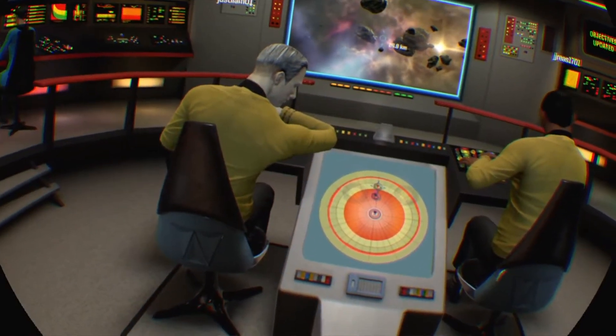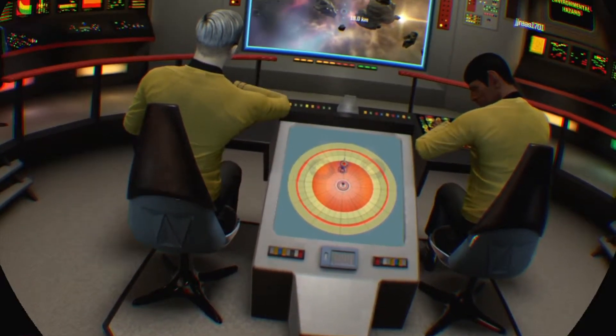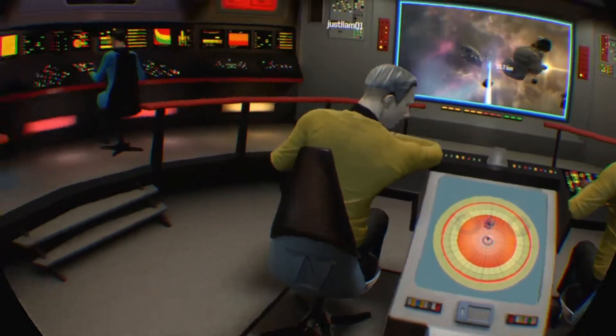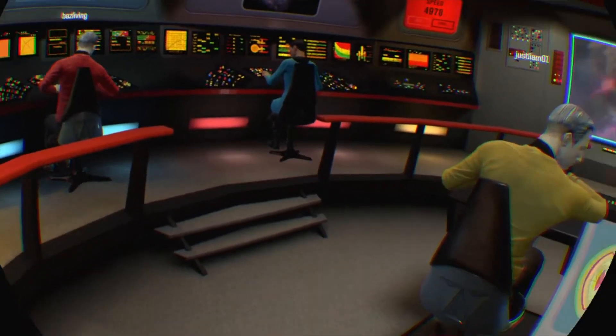We're just going to get their shields down. As soon as their shields are down, we'll transport the stuff. We'll do our best to help out. We're going to have to kill them though, I think, once we've transported. Because the Borg is going to jump ahead and move in. Maximum power to shields.